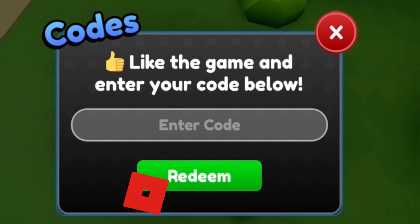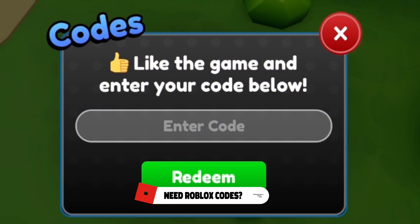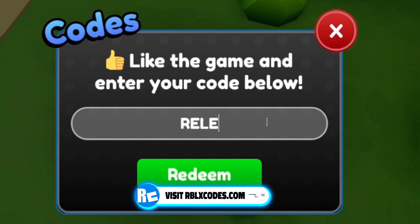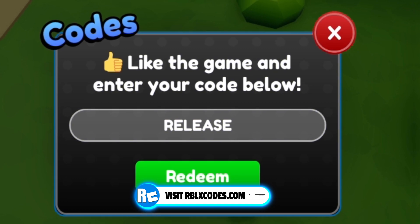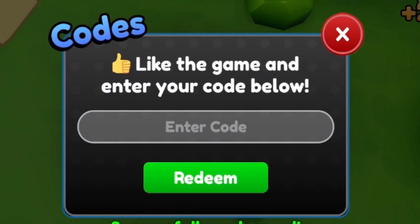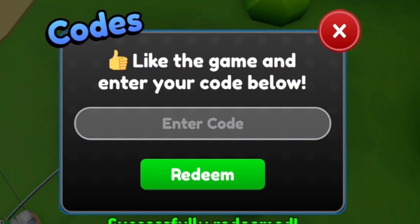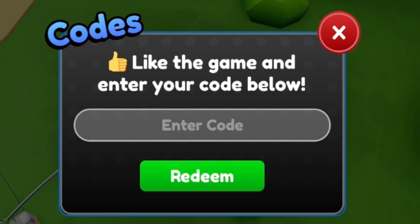Moving on, the next code right now is RELEASE — R-E-L-E-A-S-E. Nice and simple. Go ahead and redeem that code, and there it goes — successfully redeemed. That gave me 200 yen and a boost. I'm sure they'll be releasing some new codes soon as well.